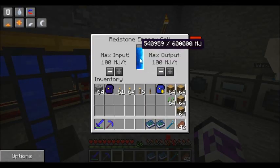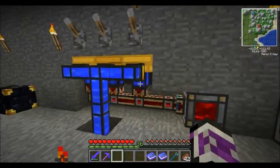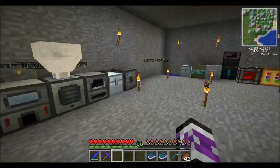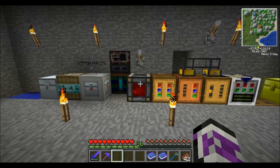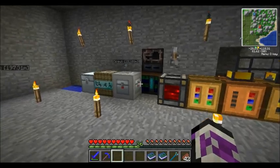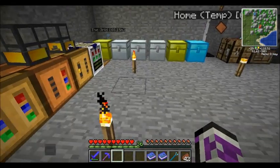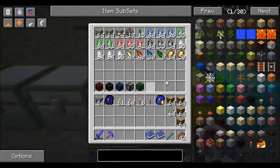Over here we have our redstone energy cell, just under full. I was running some machines earlier. These guys are all out of cold coke, but it filled up this energy cell completely and this one - they were both completely topped off this morning when I logged in, so that was awesome. Got our blue electric ally furnace and some solar panels up there like I mentioned, and then just my chests of goodies.